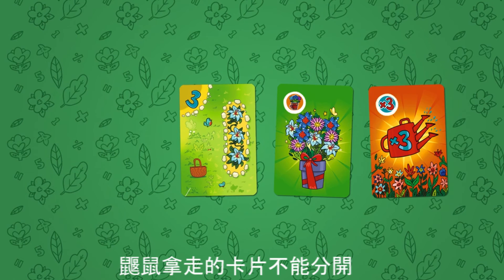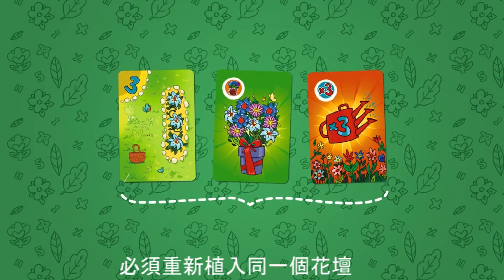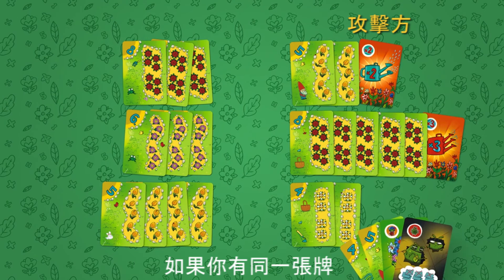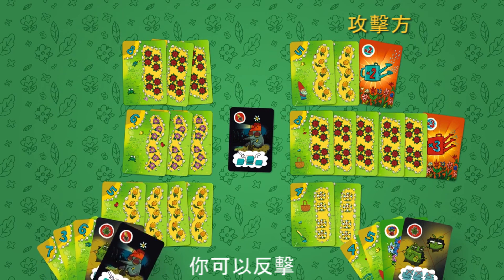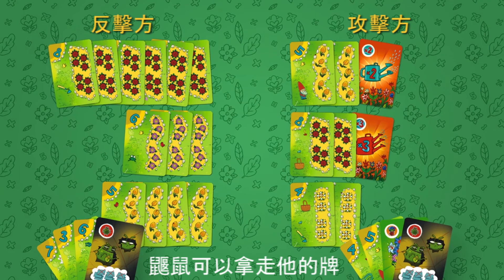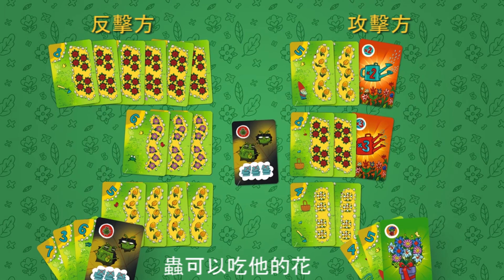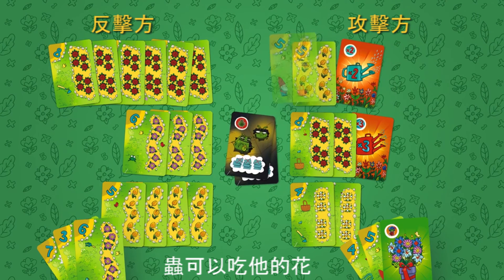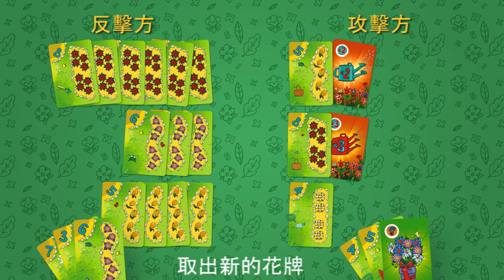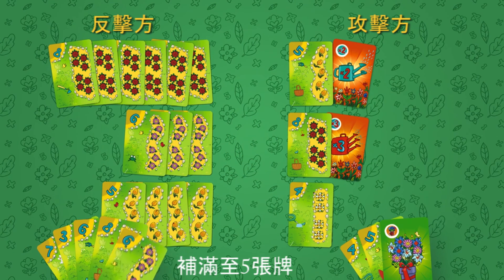The cards taken by the mole can't be separated and they have to be replanted to the same flower bed. The pest attacks can be repelled — if you have the same card, you can counter attack. In this case, all the harm is transferred to the attacker: the mole can take his cards, and the bug can eat his flowers. The player that repelled the attack takes a new flower card from the stack to have a full hand of five cards.